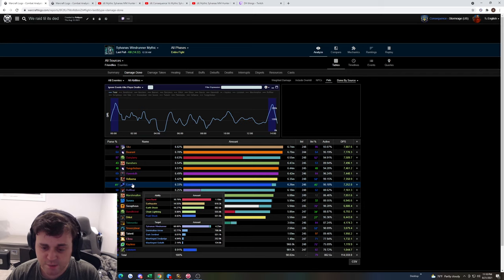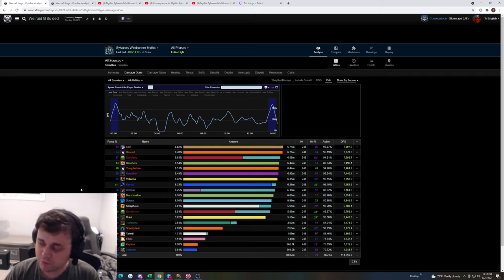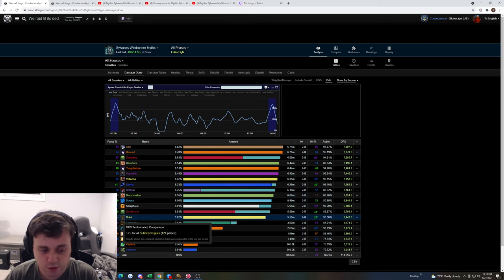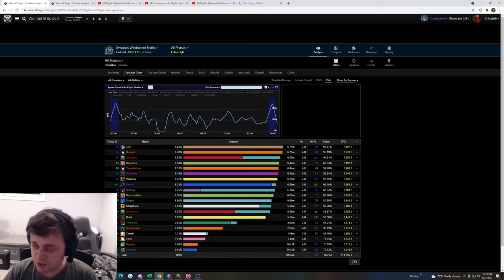Rogues for single target. Elemental Shaman for P1 and P2. Warlock — we took one, you can definitely get away with two. I don't think they're that great in P1 and P2 but they do pretty well in P3. Two Hunters for P1 and P2. Mage buff — Fire Mage is actually pretty good for this fight. We used Arcane for a variety of reasons that I don't think matter much for this video.